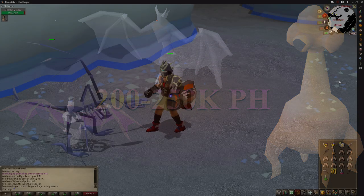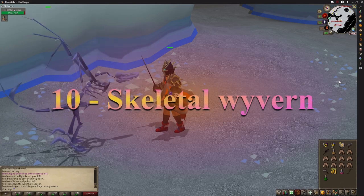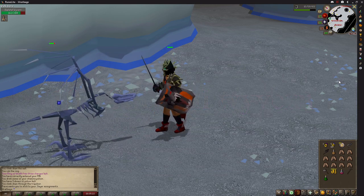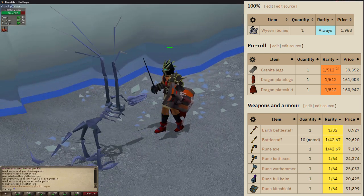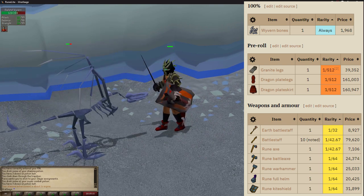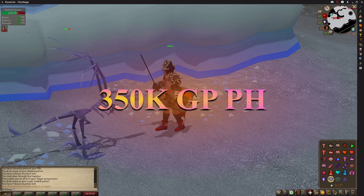At number 10 are skeletal wyverns which require 72 slayer to kill. With decent gear and stats you should expect to kill around 40 to 45 per hour. Alching the rune and dragon drops will make you around 225,000 GP, and if you have the levels to smith the adamantite bar drops and fletch the magic logs into bows that boosts it up to 350,000 GP per hour.